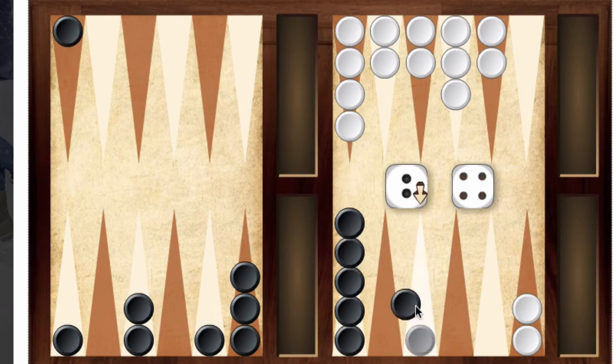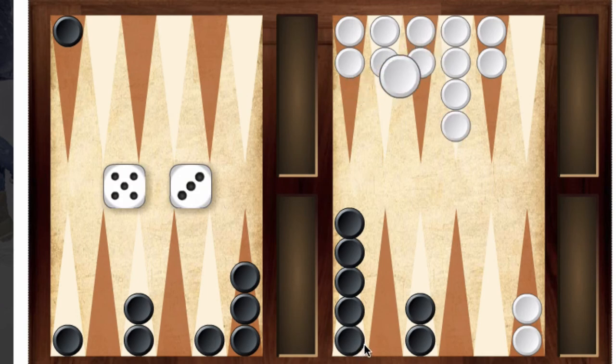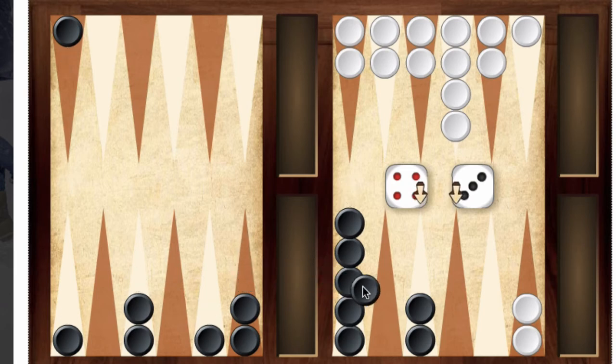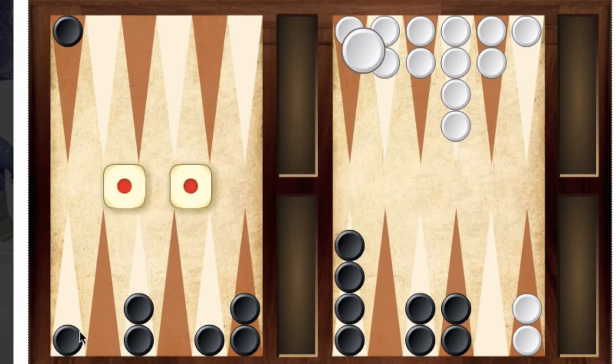There's a 4 and there's a 2. Yes, I'm leaving a man exposed — fingers crossed — but I also want to start closing the board. 3 and a 4. Starting to close the board on him, still keeping my fingers crossed on these exposed pieces.